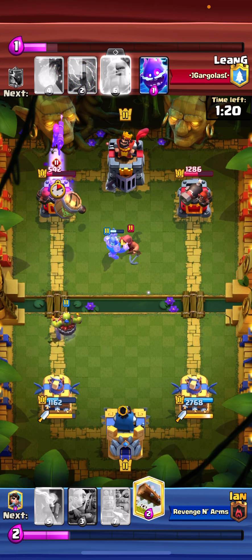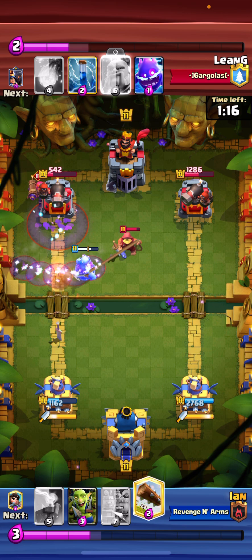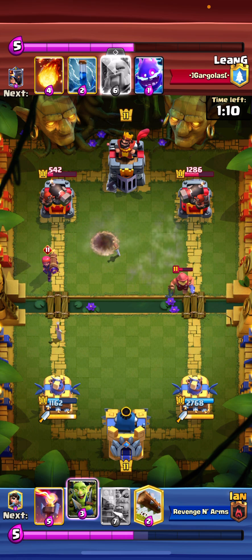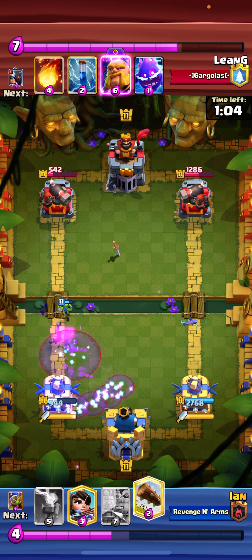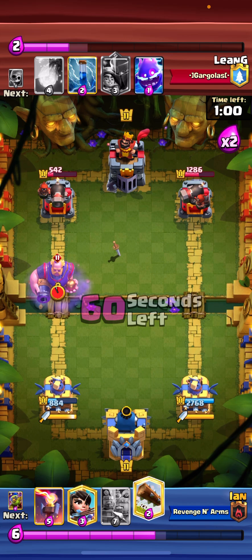He won't know that I'm gonna finesse him when I get goblin barrel — the evolution is so good when they're freaking out. I place it out the back, get no hits off there sadly, but the bomb explodes on the fisherman. Fisherman goes other lane, and he knows he doesn't want that fisherman going other lane. I misplaced my goblin gang to activate the king tower, which has been a whole lot easier.